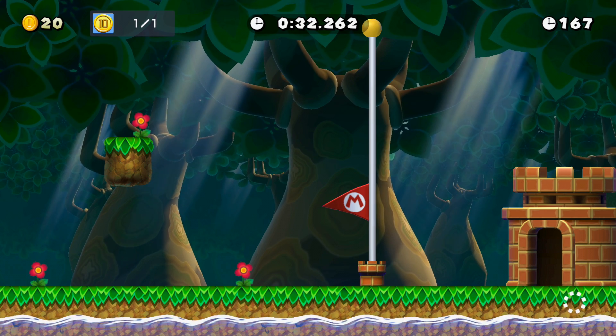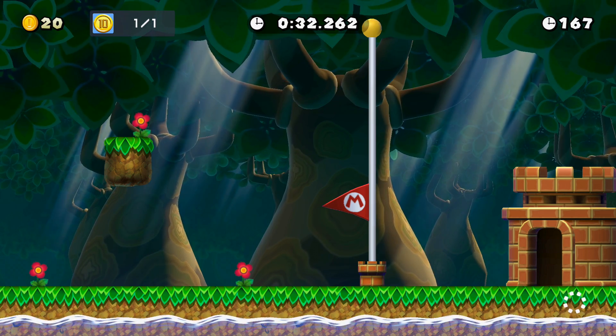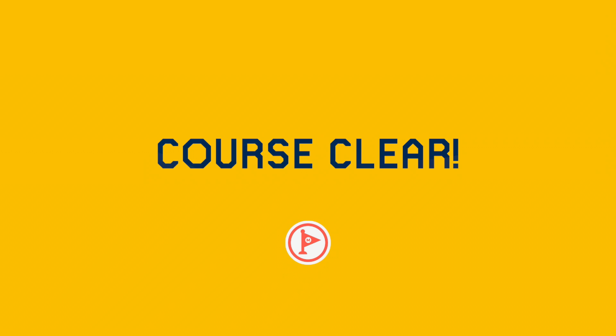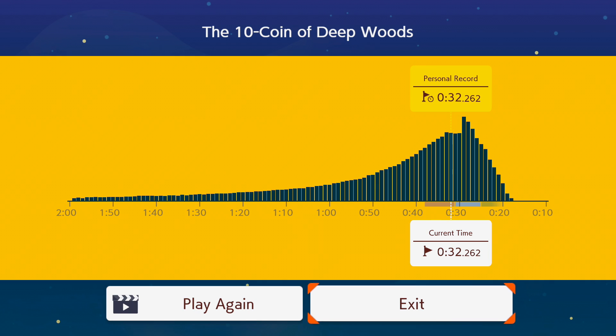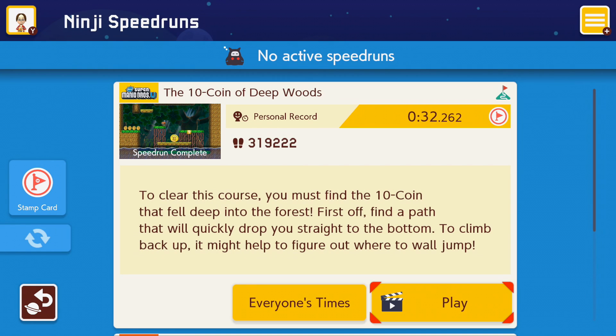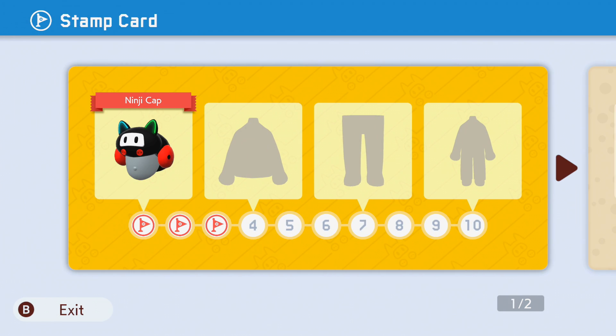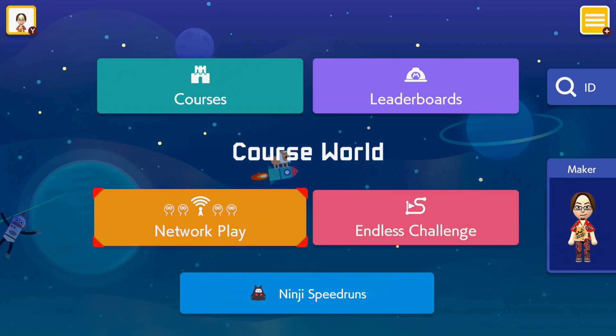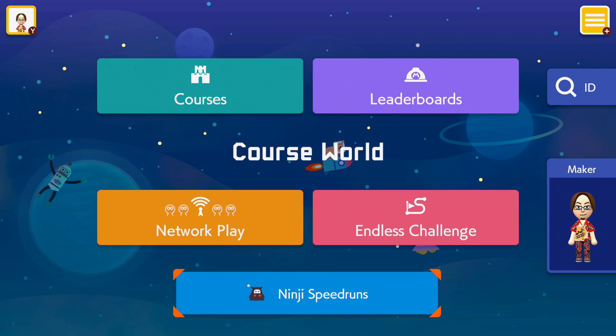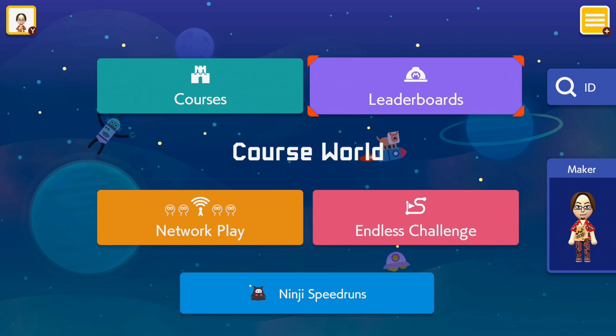Plany na dzisiejszy materiał wideo troszeczkę się zmieniły, ponieważ okazuje się, że Ninja Speedrun to jest więcej niż jeden poziom. Przeszliśmy trzy poziomy na potrzeby dzisiejszego materiału wideo, co bardzo mnie cieszy, bo byłem Wam w stanie zaprezentować, w jaki sposób wygląda Ninja Speedrun. Teraz mamy czapkę Ninja – a kiedy pojawi się cała reszta? Tego nie wiemy, ale ogólnie na razie żadnych aktywnych speedrunów nie ma i wygląda na to, że twórcy dali sobie z tym spokój.